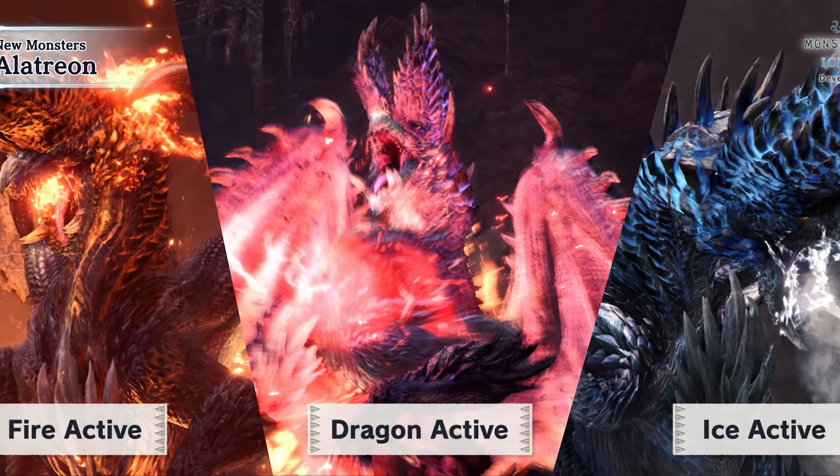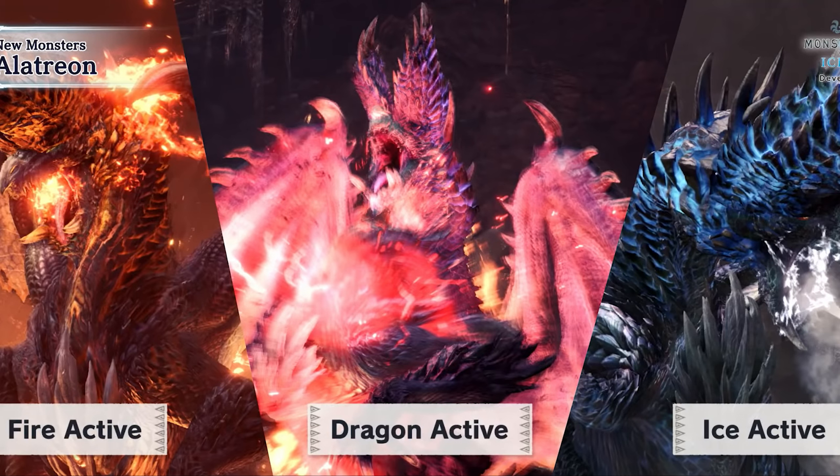Do first: everyone must bring elemental weapons. At least one hunter should bring the health booster to help with Eschaton Judgment. Must-bring items are mega potions, potions, honeys, and most importantly, noon berry — do not forget the noon berry. You should also know the layout of the arena. There are 3 protruding triangle boulders to work with when fighting Alatreon. They are quite easy to notice.